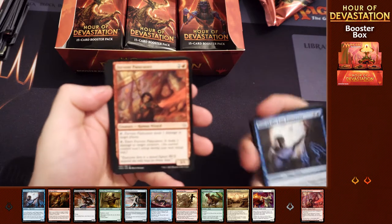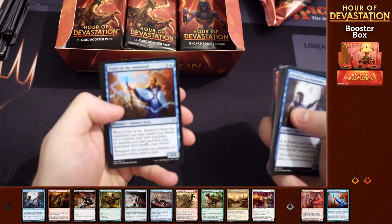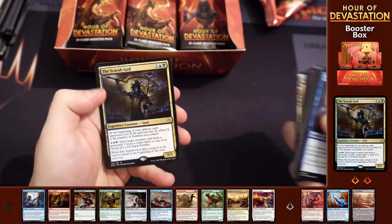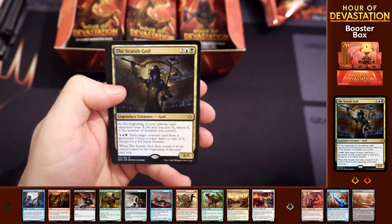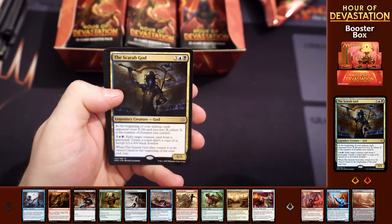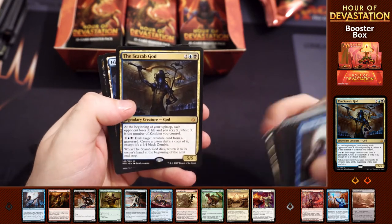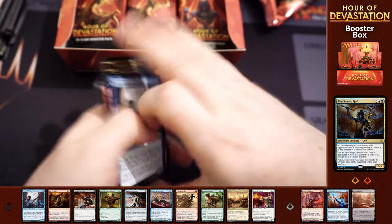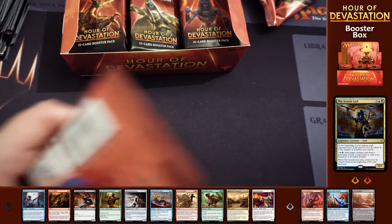No mythics as of yet - maybe they're all at the bottom of the box. We've got Fervent Paincaster, Vizier of the Atoned, Ifnir Deadlands, and we've got the Scarab God! That's the actual god I was looking for - first mythic! It's fine, you'll open all the planeswalkers. We've got our first mythic, the Scarab God, and that's definitely the one I wanted to open up for the cube. It just looks so much fun abusing the battlefield triggers.